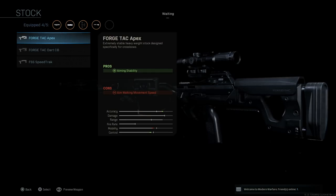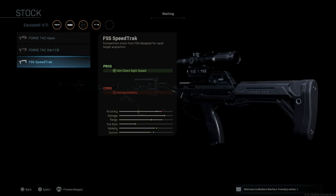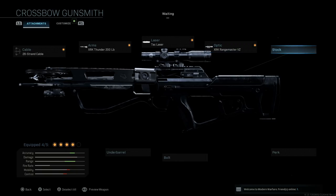For stock, I'm skipping it to maintain the cosmetic look of the Barnett Headhunter, but your options are: the Force Tac Apex, which pros aiming stability with a con of aim walking movement speed; the Force Tac Dart CB, a lightweight stock for aim walking movement speed with a con of aiming stability; and the FFS Speed Track, which assists ADS speed with a con of aiming stability.